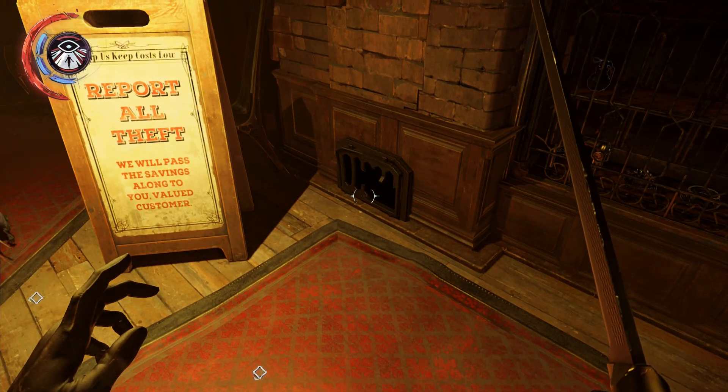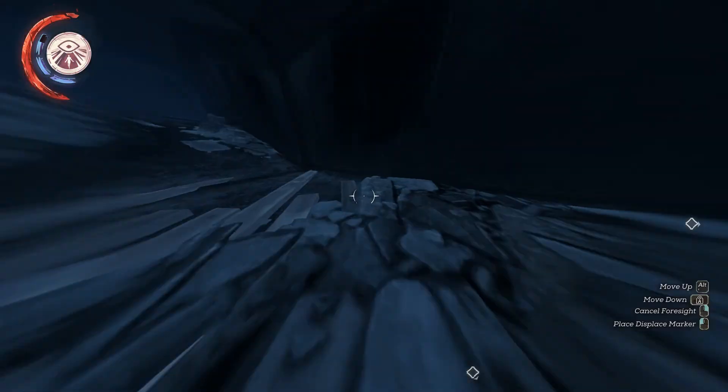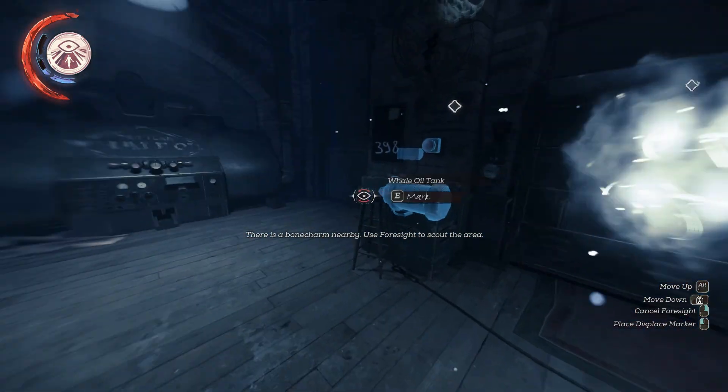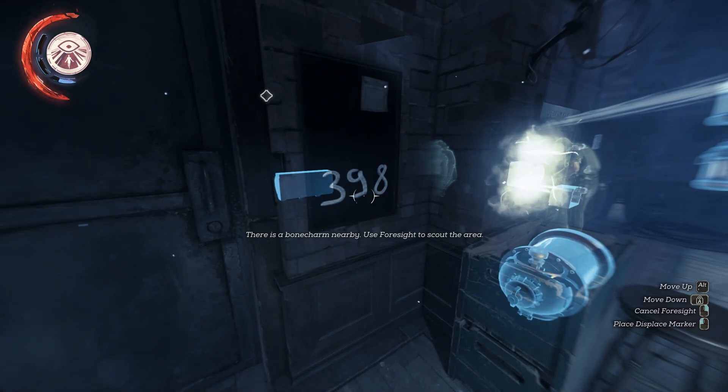All you have to do is use your foresight, travel through the grate, through the duct, and then up into the actual black market shop. On the other side of the door right next to it, you'll see the combination written on a blackboard.